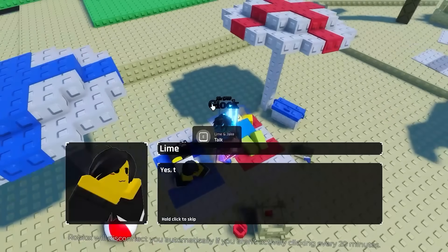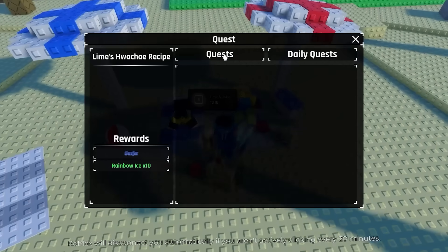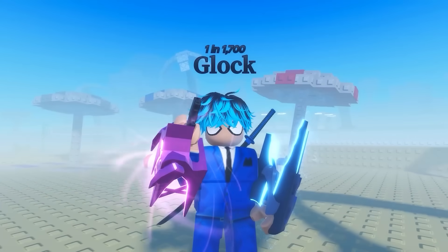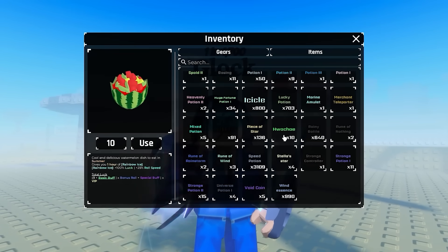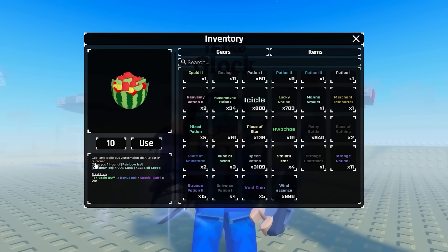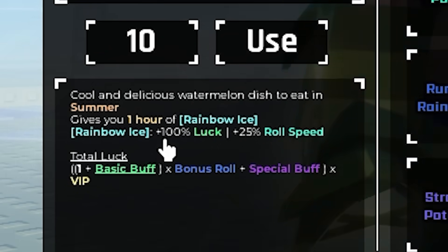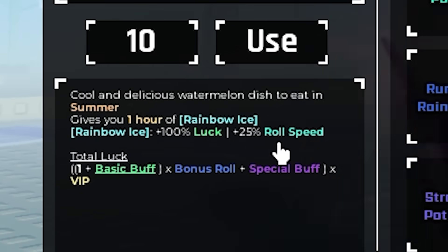At Lime, the quests seemed to have bugged out, so I restarted Souls RNG. After restarting, the quest completed and the storage cleared. I got the watermelon — a cool and delicious watermelon dish to eat in summer — and it gives you one hour of rainbow ice. The rainbow ice is plus 100% luck and plus 25% roll speed, which is actually really good.